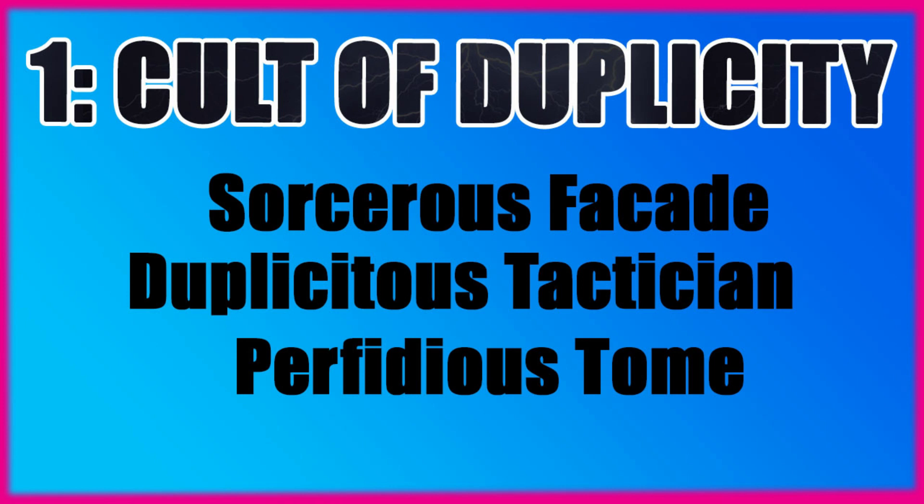Thousand Sons are pretty slow on the whole, so getting units around the board for scoring opportunities is crucial — this gives us that extra movement to launch a unit anywhere around the board. Warp Charge 7 is the average of 2D6, but there are ways to boost that with various abilities and stratagems. Traditionally to move a model up the board we'd rely on Dark Matter Crystal, which is a one-time use ability. With Sorcerer's Facade we now have the ability to do this multiple times.